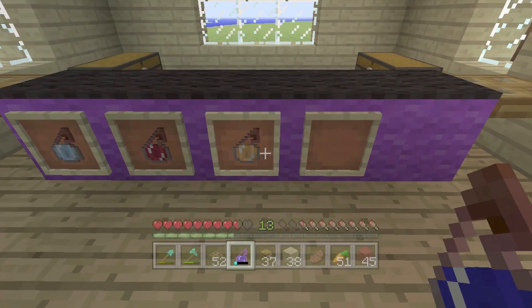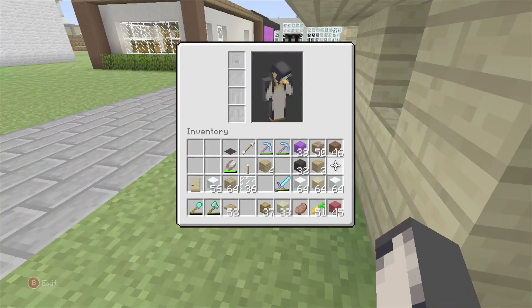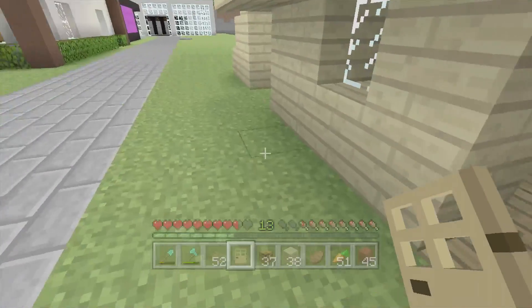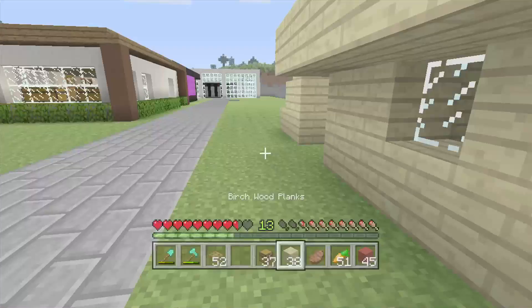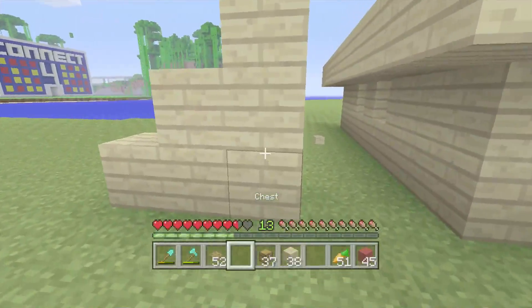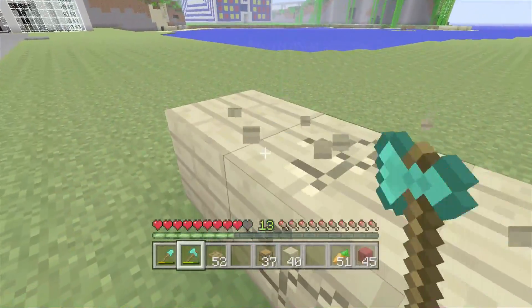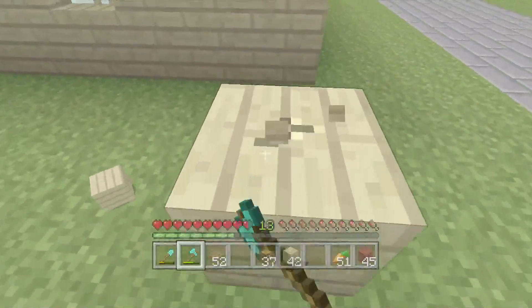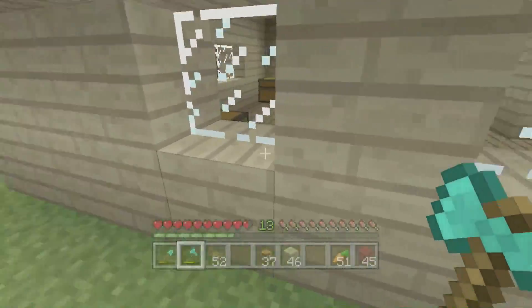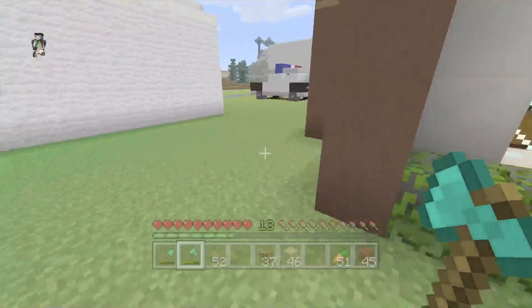We'll go and craft an item frame, grab some glowstone, get the door down as well. That's the ice cream — let me know what you think of it. We're just going to tidy up slightly, get a few extra items for it. It shouldn't take me long — all I've got to do is brew a potion, grab the glowstone, make an item frame, and then we're done.